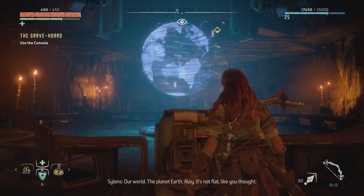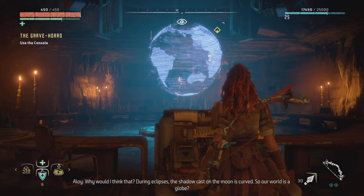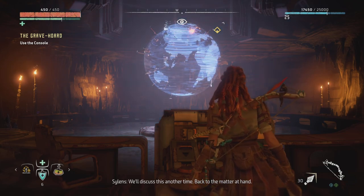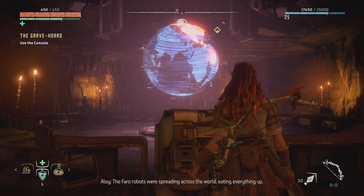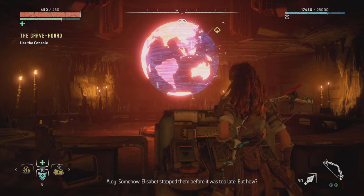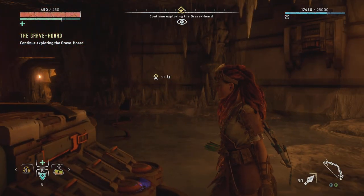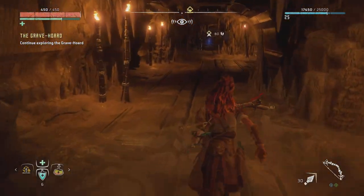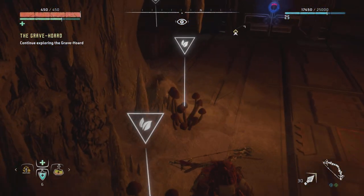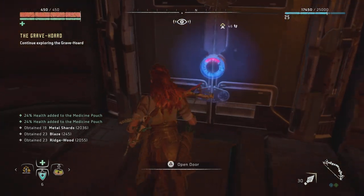Wait — people think the world is still flat after all this time? It's curved. So our world is a globe — it looks like this from a distance, yes. We'll discuss this another time — back to the matter at hand. The Faro robots were spreading across the world, eating everything up. Somehow Elizabeth stopped them before it was too late — but how? Well according to how the plot is going, we'll know soon enough. Right? Let me get these mushrooms first — never know when I might need these. Exactly, see this is why me and Aloy get along so well.